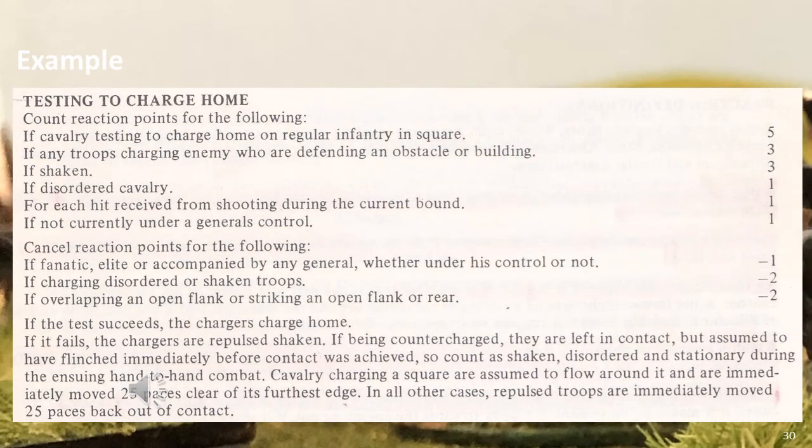Let's look at an example of the reaction test — in this case, to conduct a charge. Each player rolls a D6 and the result must exceed the modified total of what is called reaction points. Charging into a square is not easy, and charging foot in buildings is also not easy. If charging into the front of infantry in line or column and you are not disordered or shaken, you will probably always achieve it. You can see the effect of a general here — if the general does not control your unit and you roll a one, you cannot charge home.